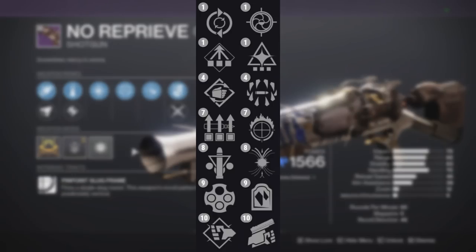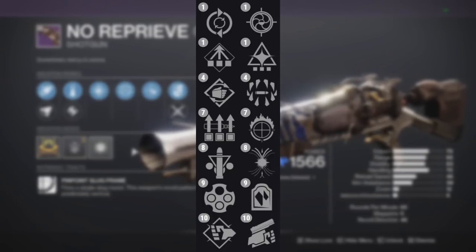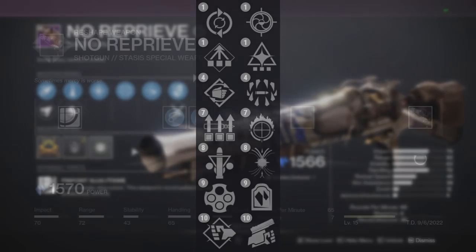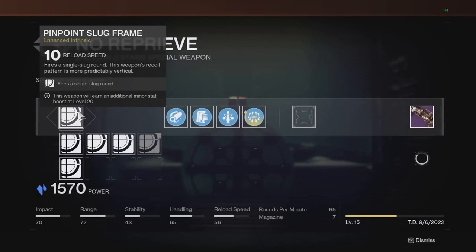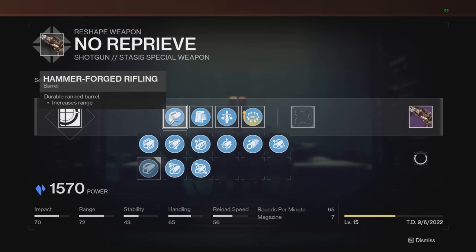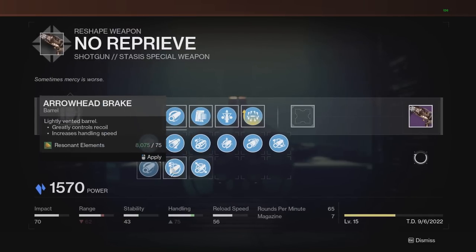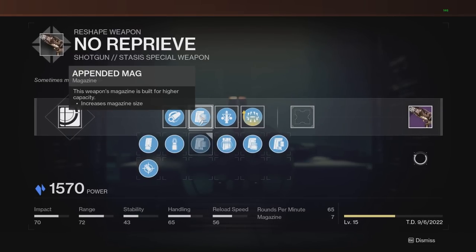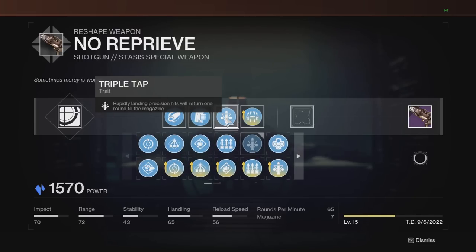Looking at the perks on this weapon, there are a lot of really interesting options — for example Pugilist, Swashbuckler, or even Headstone since it's a stasis weapon. But the roll we're looking at is Triple Tap on the left and Surrounded on the right. For the masterwork I have reload speed, though you could use range. For the barrel I'm not sure which is best for PvE — comment below — and I'm starting with Pinpoint Slug mag.